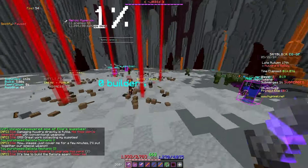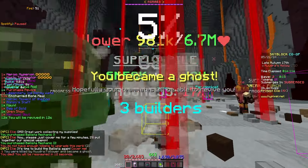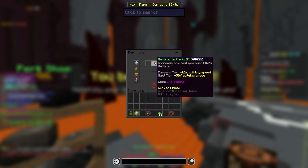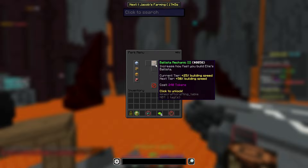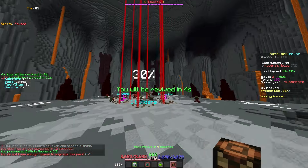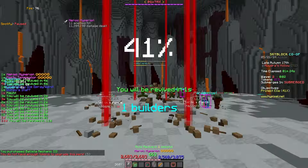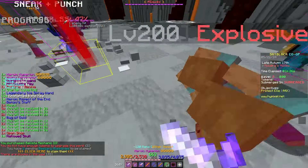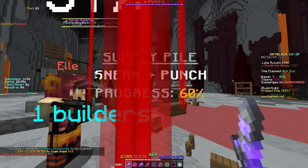The next phase is building the ballista by sneaking and punching. You can buy upgrades in the shop, and you're going to want to get the Ballista Mechanic upgrade. If you have somebody who can kill the mobs, you get it done pretty fast. Once all this is built, I'll get back to you.